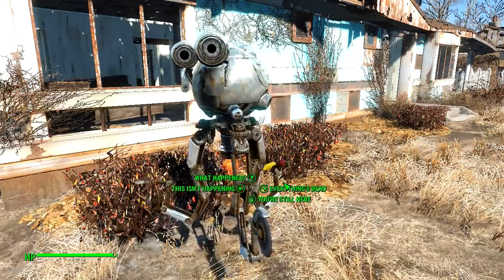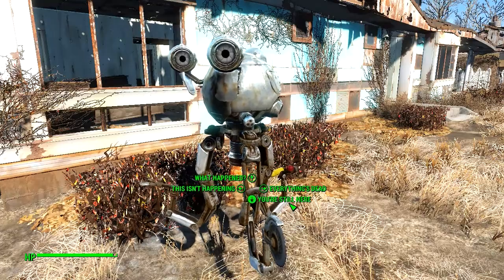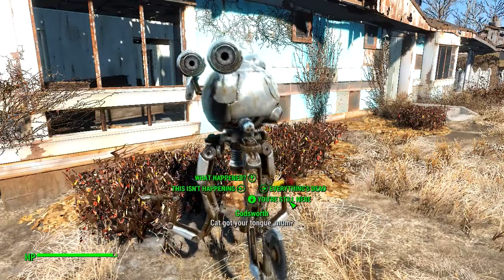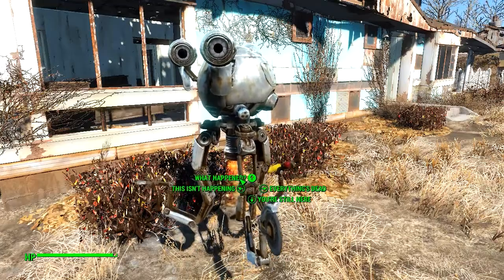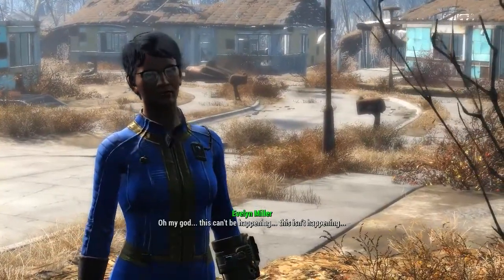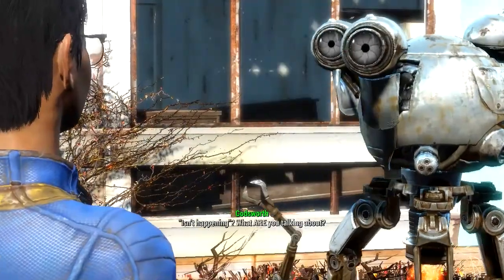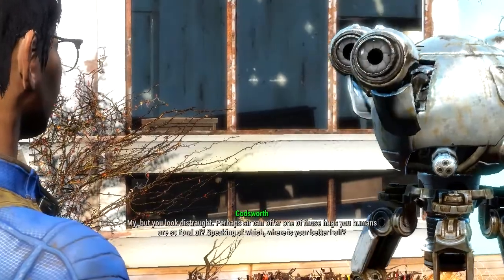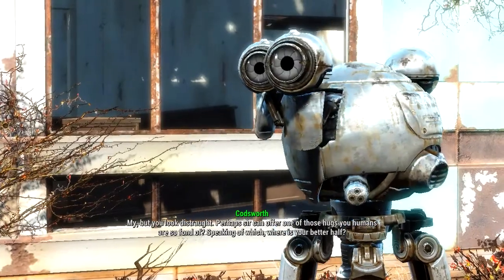What is really the difference between these dialogue options? This seems to be the kind of blunt option, then this is friendly. I'll go with this one. Oh my god. This can't be happening — this isn't happening. What are you talking about? My, but you look distraught.